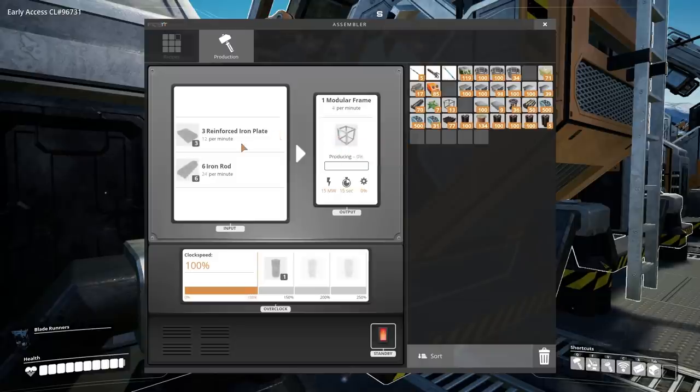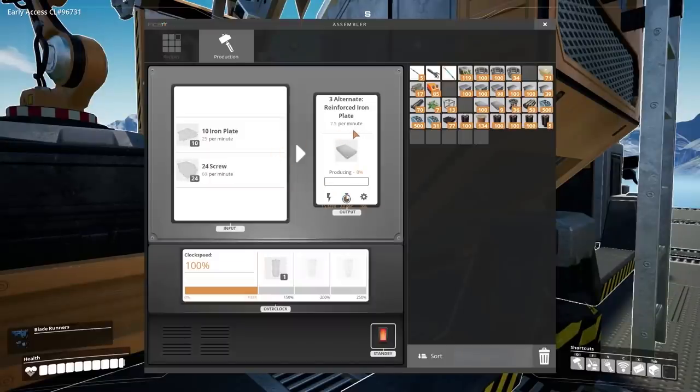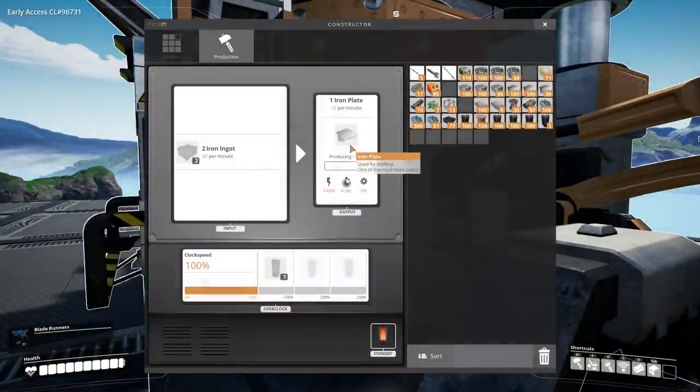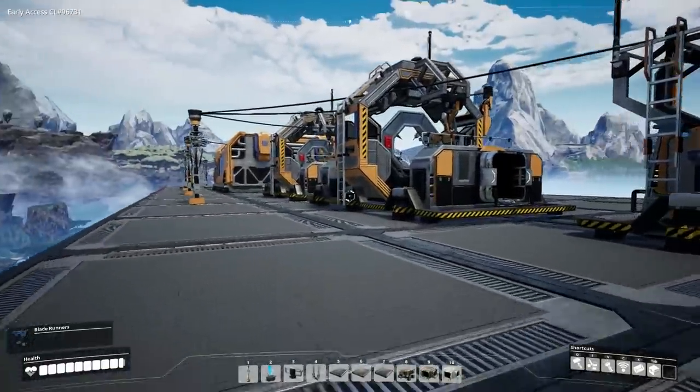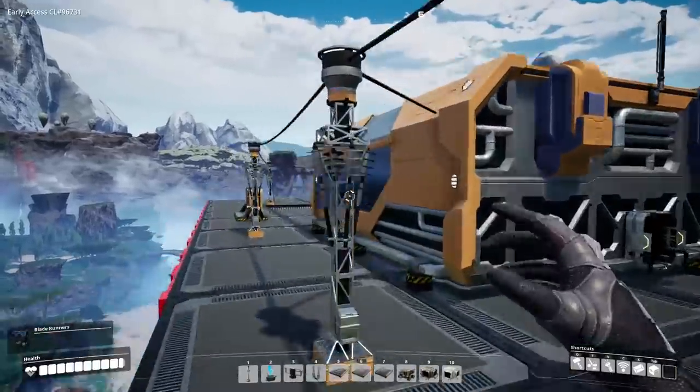For reinforced iron plates, we need 2.5 times the rate, which is 12 — so 12 times 2.5 equals 30 reinforced iron plates per minute. Since each assembler produces 7.5, that's 30 divided by 7.5 equals 4 assemblers exactly. Those 4 assemblers need 100 iron plates, which works out to about 7 constructors. That's kind of a lot, but we've got a plan and it will work well.